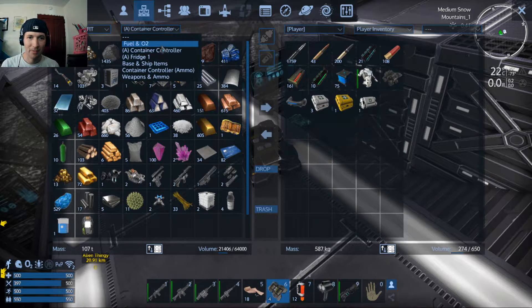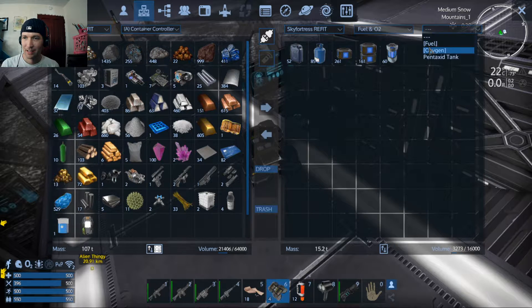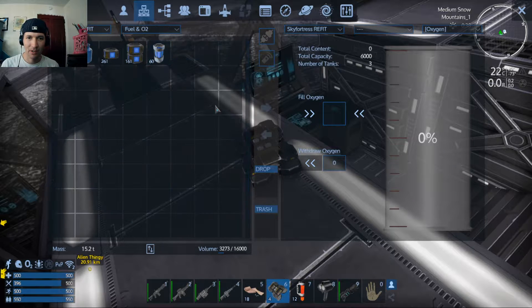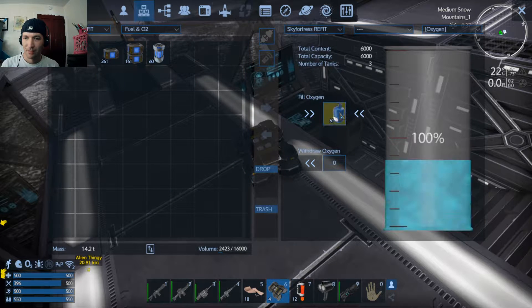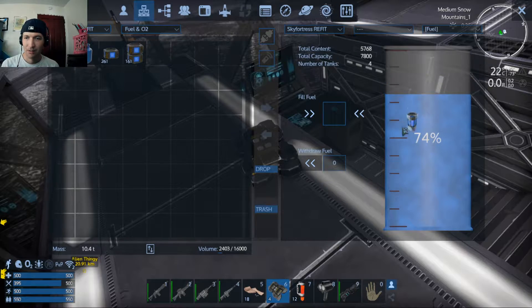This will be the Container Controller for Oxygen — Fuel and O2. Fill her up. That's plenty. Got lots of fuel, don't have to worry about that, but let's top off since we're here. Use some Fusion Cells — that'll get us where we're going.